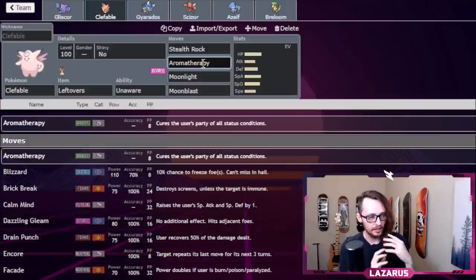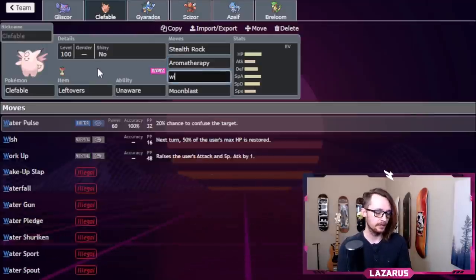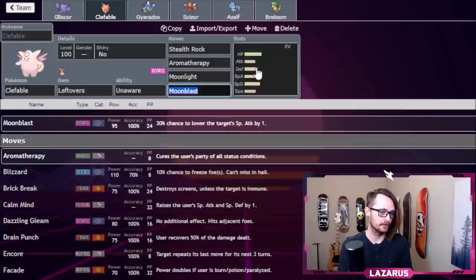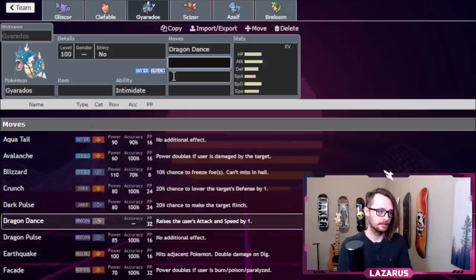Even if I lose Clefable by going for Aromatherapy, it enables our sweepers to keep doing their job. Some people like to use Wish and pass it to something else, but I'm not a big fan of that — I like Moonlight, and I think it's just good enough.